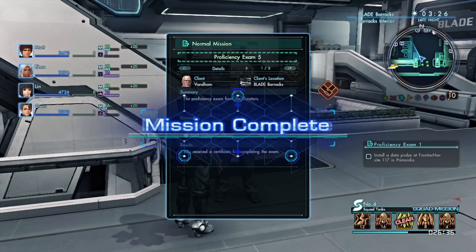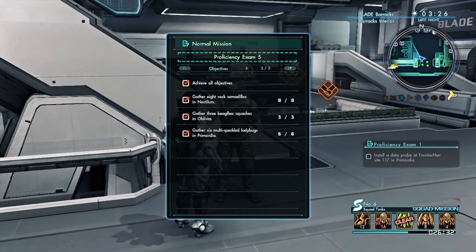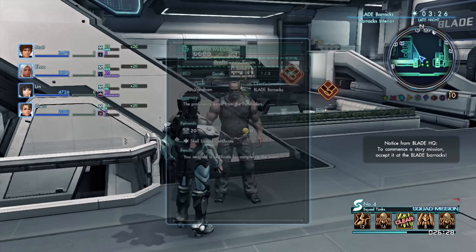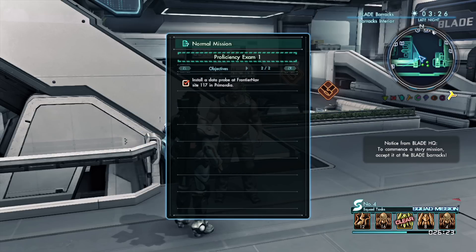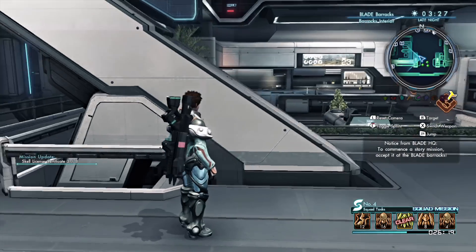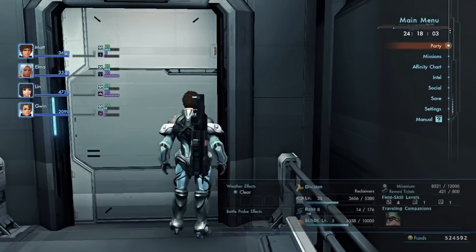We already completed proficiency exam number eight — that was just doing some missions. And proficiency exam five is also completed; that was just like collecting a bunch of stuff. And proficiency exam number one is already done too — that was just placing a data probe. So we're doing good thus far. Three missions done and we didn't even do a single thing. That is pretty amazing.